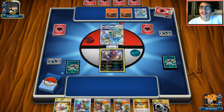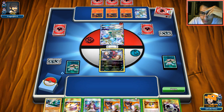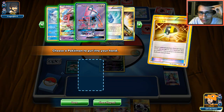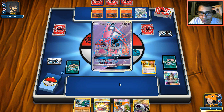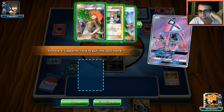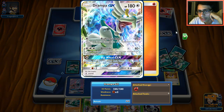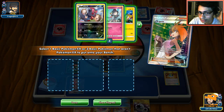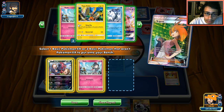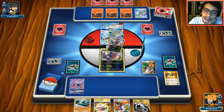My opponent plays Drampa, which is actually a great matchup for us since it's weak to Fighting. We're going to Ultra Ball — getting rid of Guzma and Sycamore — and grab Lele for one of our Brigettes. The problem is can we get a Gallade into play next turn? My opponent just put a bunch of Salazzles down. I don't know if he has a DCE to knock me out.